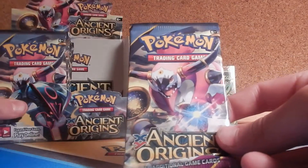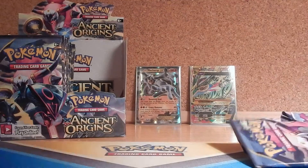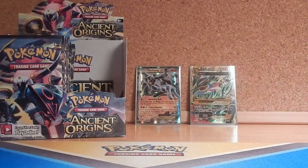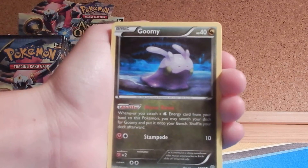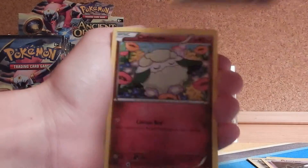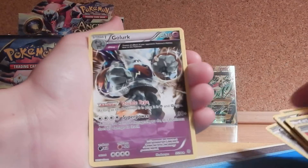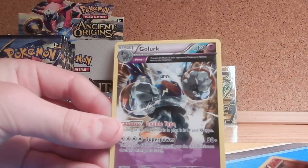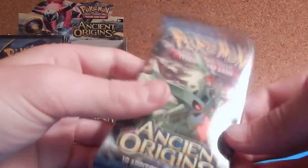Two Ultra Rares out of two packs — I cannot believe our luck so far. There's gotta be a regular rare soon. Hoopa EX is a card I would love to pull as well. This is the weirdest pack opening I've ever done. Pack three has: Goomy, Beldum, Unown, Flareon — that's a pretty good card — Forest of Giant Plants, Blossom, Reverse Larvesta, and the first regular rare: Golurk with Ancient Trait — prevents all effects of opponent's Pokemon abilities. That's called Stop. Still pretty good.